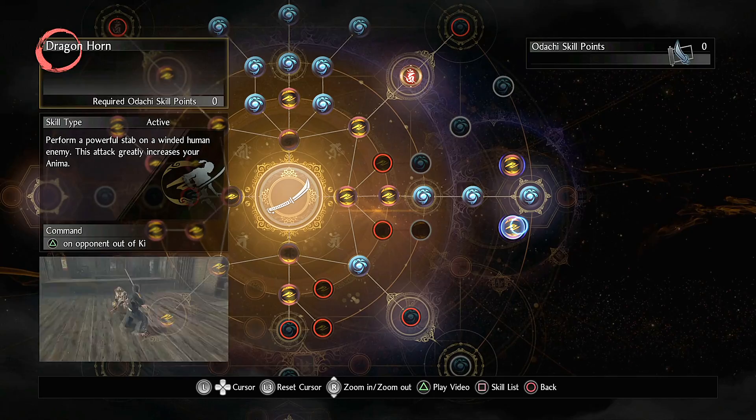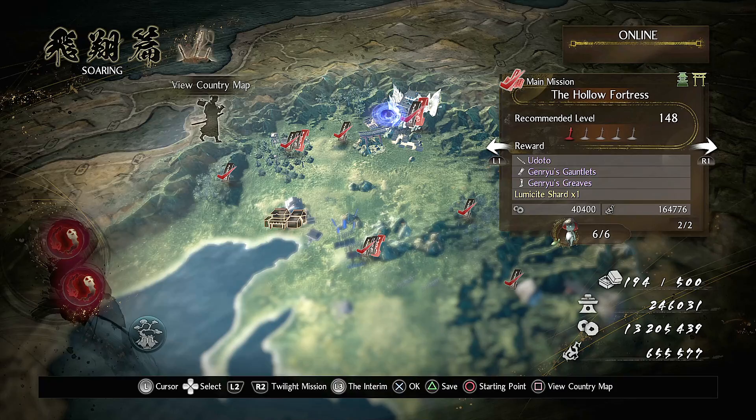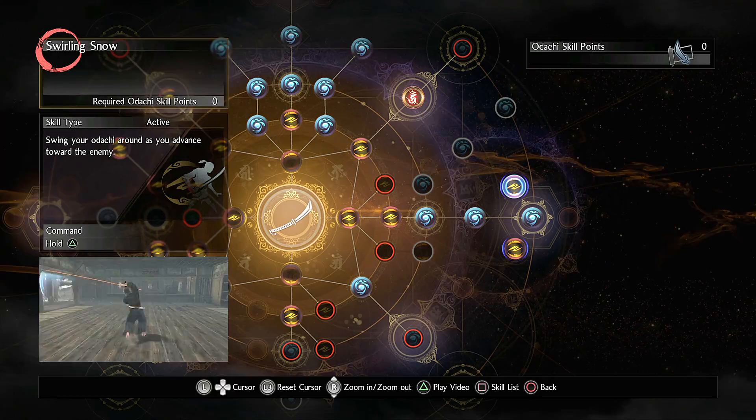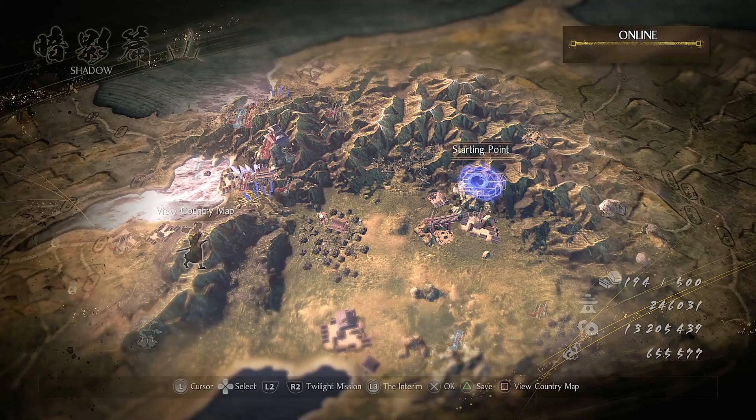There are two skills to collect for the Odachi. Drakonorm can be attained from Saito in the second region, Soaring, in the main mission, the Hollow Fortress. The next Odachi skill, Swirling Snow, can be found from Magar in the sub-mission, The Brothers' Blades, in the third region.